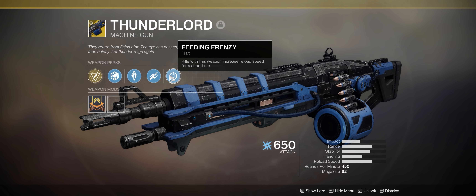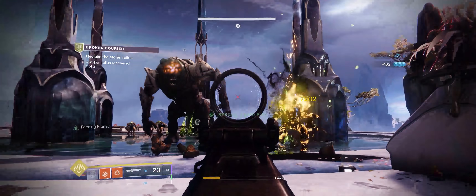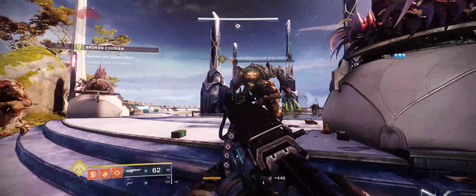Thunderlord is an exotic heavy machine gun that was introduced in a quest at the end of Festival of the Lost. The intrinsic perk, Rain Havoc, causes kills with the weapon to rain lightning from above. The second perk, Lightning Rounds, causes the weapon to speed up its rate of fire the longer the trigger is held down. Continuous hits also cause lightning to hit the target. It also has Feeding Frenzy as a hidden perk, which causes the weapon to reload faster after kills.